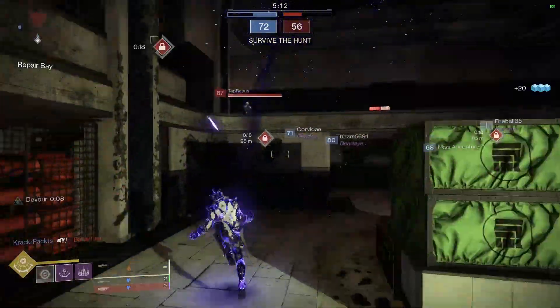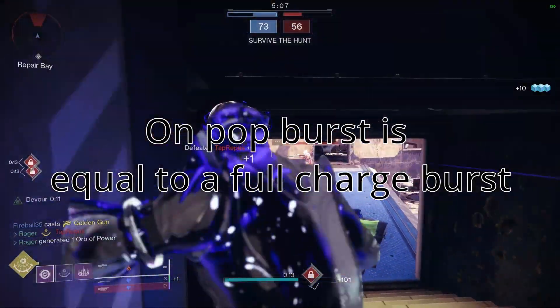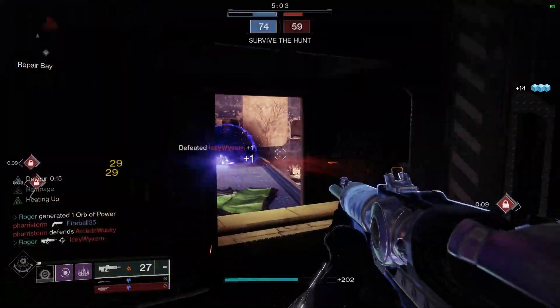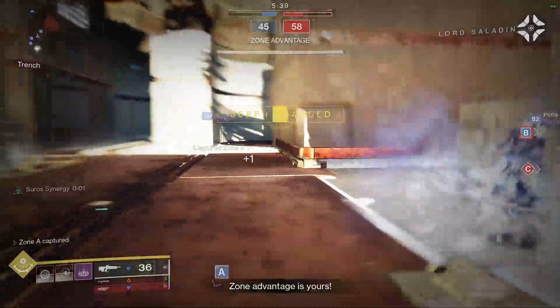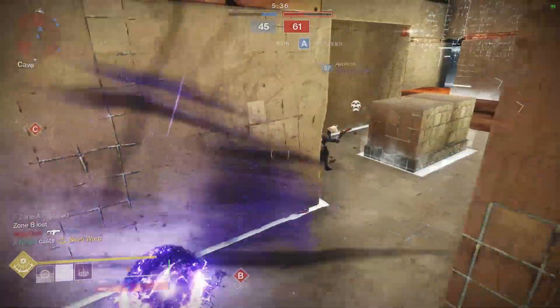To start off, I want to talk about when you first pop your super. When you do pop, you will get a burst of damage equal to your fully charged hit of your Nova Warp. So most of the time, my strategy is to blink directly next to an enemy and then pop my Nova Warp to secure a free kill right off the bat. Think of it as: instead of shooting a Nova Bomb, you are the Nova Bomb.